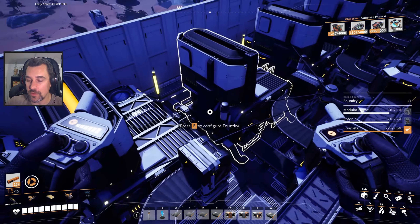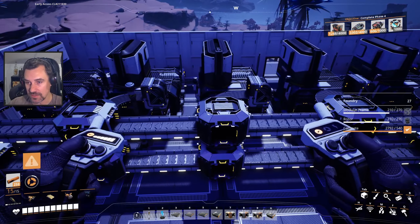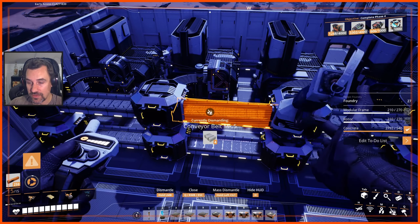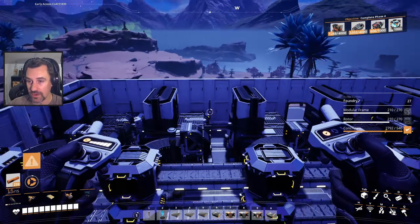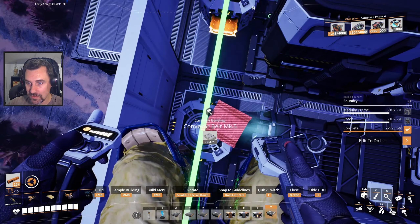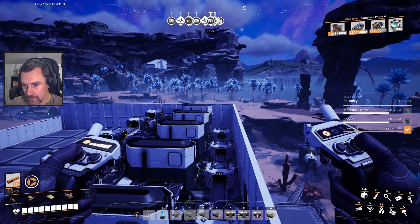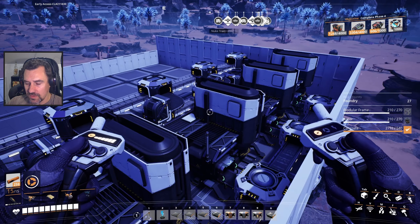The other quality of life update they're installing is the ability to remove entire blueprints. So this blueprint of three foundries, all these belts, all these splitters - that's one blueprint. There's an option to delete blueprints: if I go in I can hit delete blueprint and it'll delete that entire blueprint and all the parts associated with it. I don't use blueprints that often, but when I do I make mistakes, so it is nice to be able to deal with them.